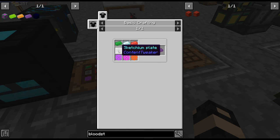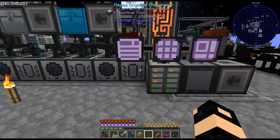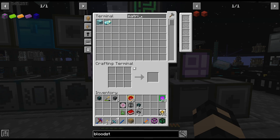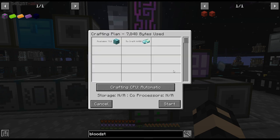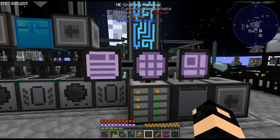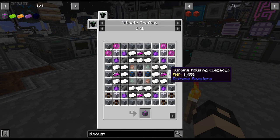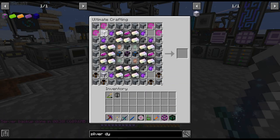I just noticed that said sketchium — funny name. Crystal matrix — we need 6,400 crystal matrix. Matrix is easier — oh yeah, we have tons, haha. All right, 6,400 — we'll get that going. So let me do that, and while this stuff is kind of working I'm gonna work on this one and we'll be back. And there is the last of this — all right, what did I do wrong, always.